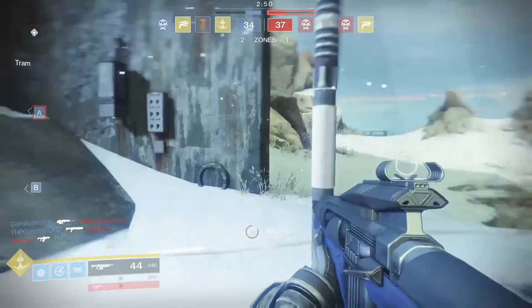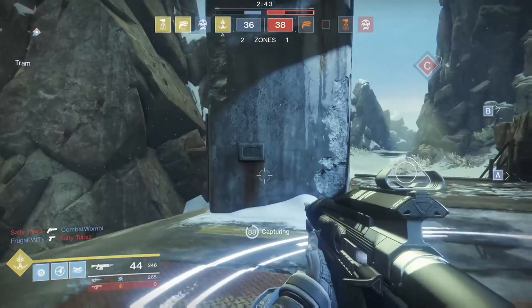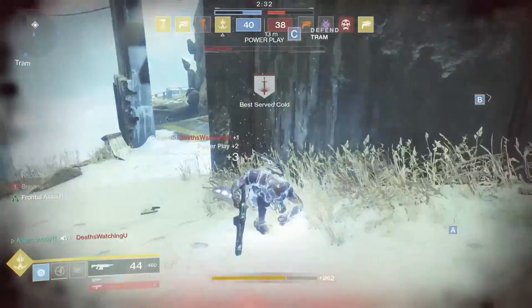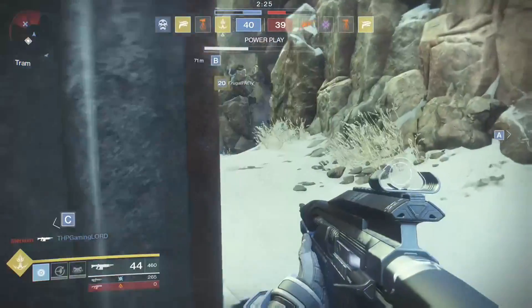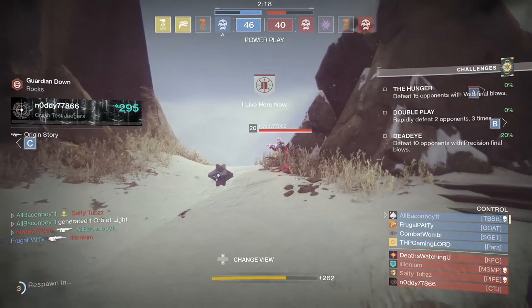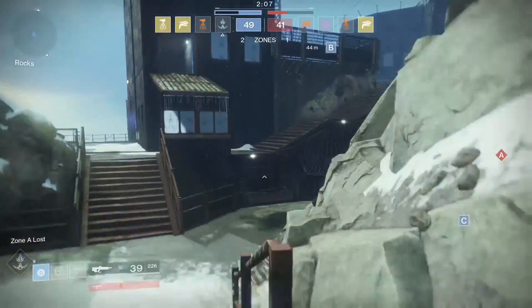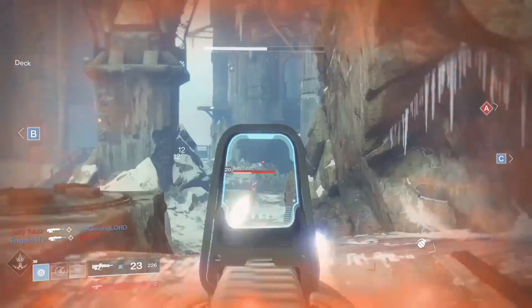The way it would work is that you'd go up to the specific vendor and, where the engram normally would be, there would be two engrams. The names of these engrams would be Season 1 and Season 2. When you click on one of those, you would get whatever loot is in that season. This system could be expanded to include Season 3 and Season 4. There are some drawbacks, like what happens once it reaches next year — but Bungie will most likely reset all the loot in the next expansion, or change the whole system completely so it accommodates for this kind of loot.